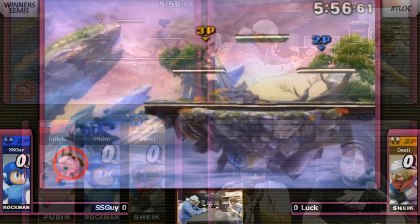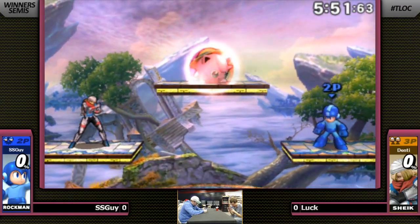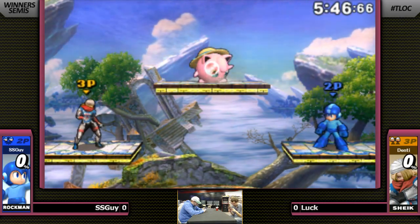So Jigglypuff is going to SD really quick. I love that Mega Man tone. I was saying last week, when that blue energy is coming down, he's actually in a ducking state, so you can dodge projectiles with it. It's the coolest looking thing ever.